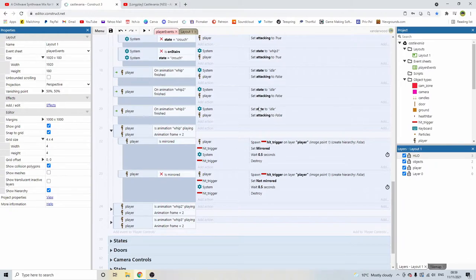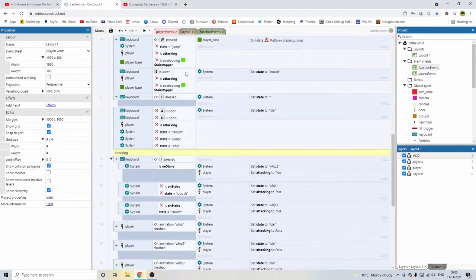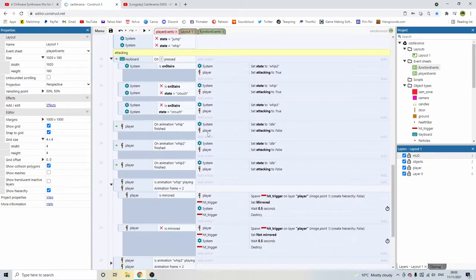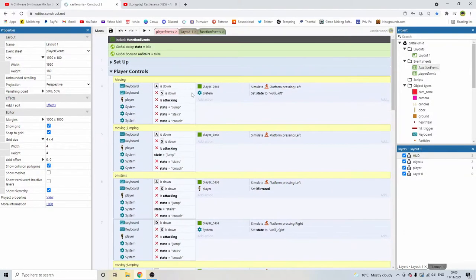This will be a good time to add a second event sheet. Right click on the event sheets, add event sheet — I'm going to call this Function Events, just for the sake of keeping the naming conventions the same. Then go back to the player events and include this event sheet. Right click at the very bottom, include event sheet, include Functions. That basically means anything we put in the Functions Events sheet is going to be relevant and we're going to be able to reference it in this one.